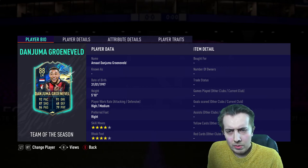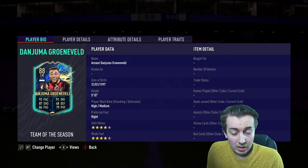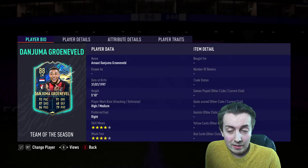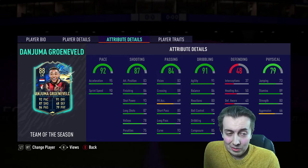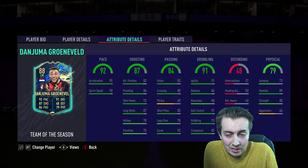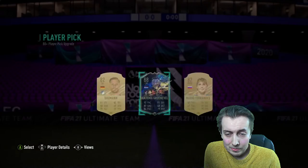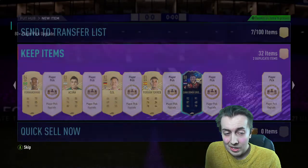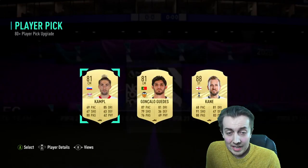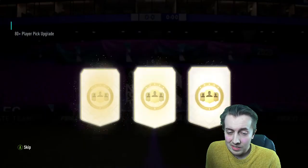Groenveld - four star four star, high medium, he's got a good card. A lot of the EFL team of the seasons actually have quite good cards - not bad at all. I'm sure he'll end up in an SBC no doubt. 88 Harry Kane as well, let's go - that's pretty big. Need a lot of those 88s so I'll take it.